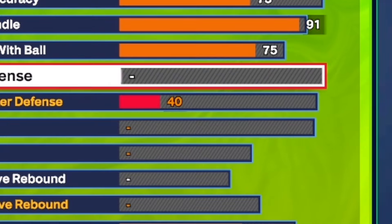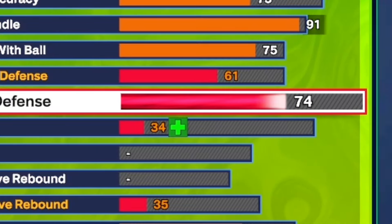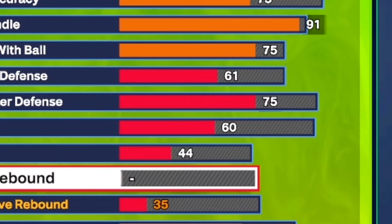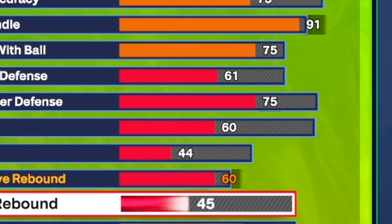Moving on to defense — we get a 61 interior defense, which is not terrible but not great. For perimeter defense we're only going to put it up to a 75, which is just enough to get bronze perimeter defensive badges like clamps. For steal we're only going to put it to a 60 so we can get at least bronze interceptor, and for block we're going to put it to a 44. For offensive rebound we're going to put it to a 60 so we can still get rebound chase on bronze, and we get a 54 defensive rebound.